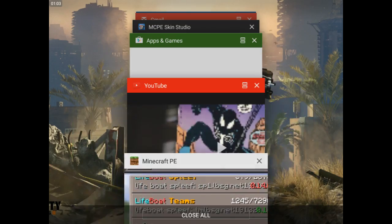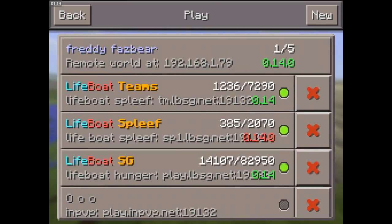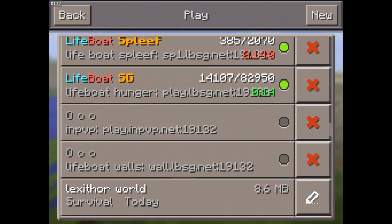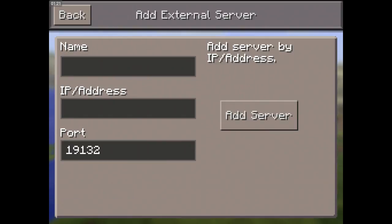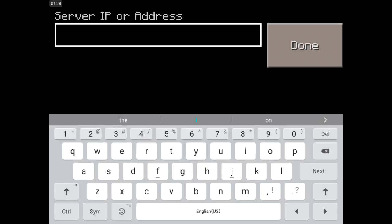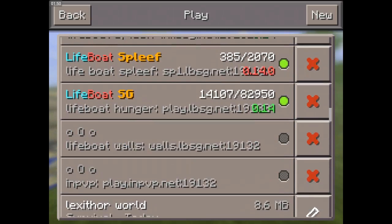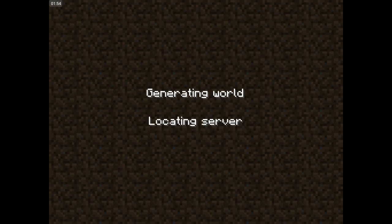Okay, let me just restart this. It's not going to work — nope, it can't be bothered. I think it might be 'walls', so let's try 'wall.lbsg.net'. It's not working right now but it does work.